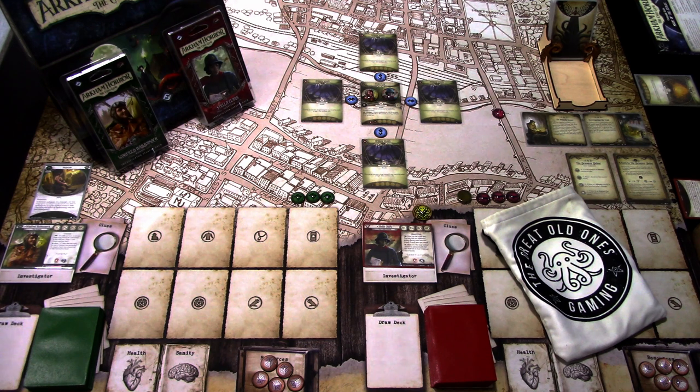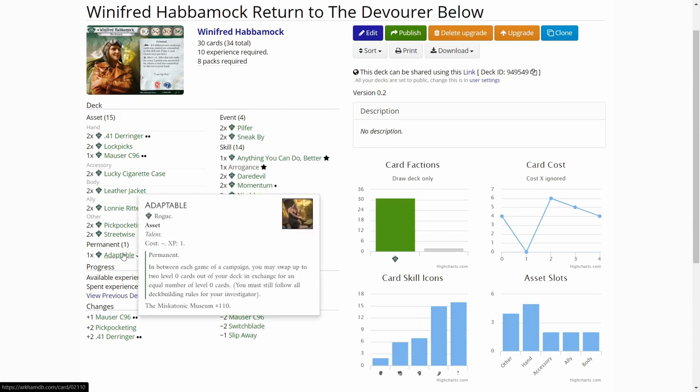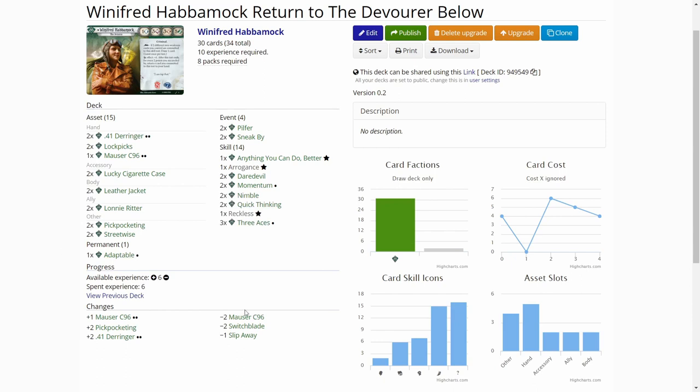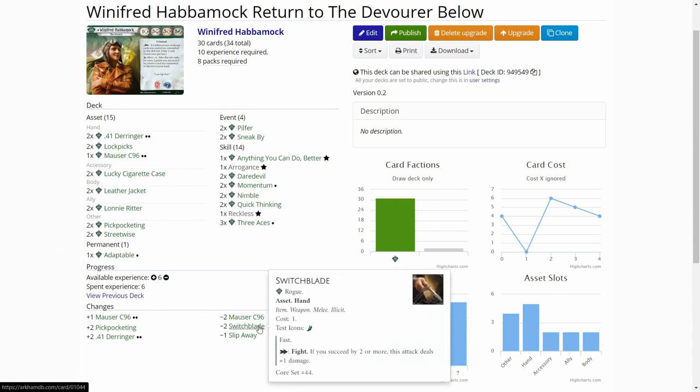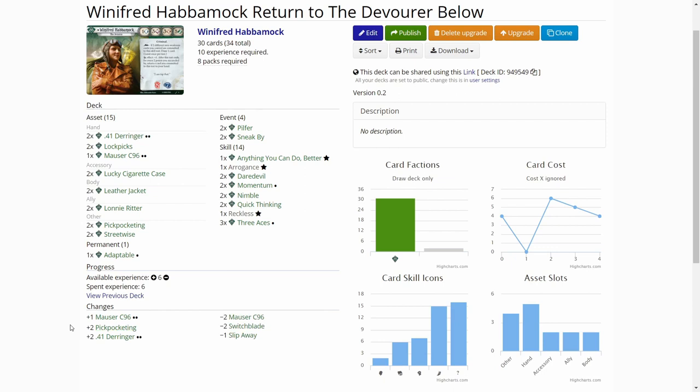Let's quickly look at what upgrades we took to the decks. First up we have Winifred. I used Adaptable to change some cards — I removed the two Switch Place cards to add two Pickpocketing cards. Pickpocketing is really good for Winifred because she's doing a lot of evading and needs cards to commit to skill checks.